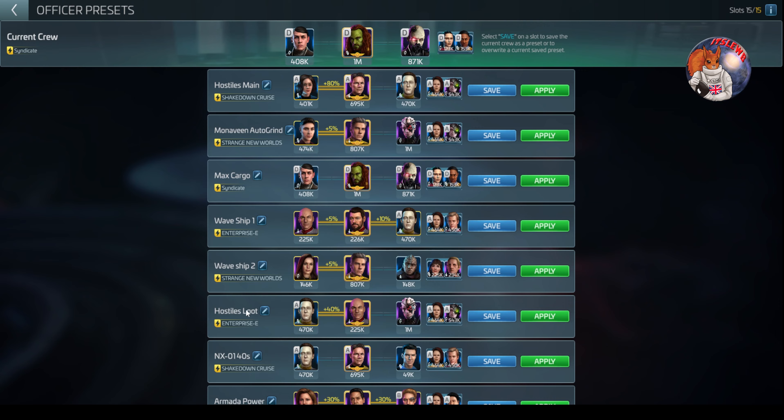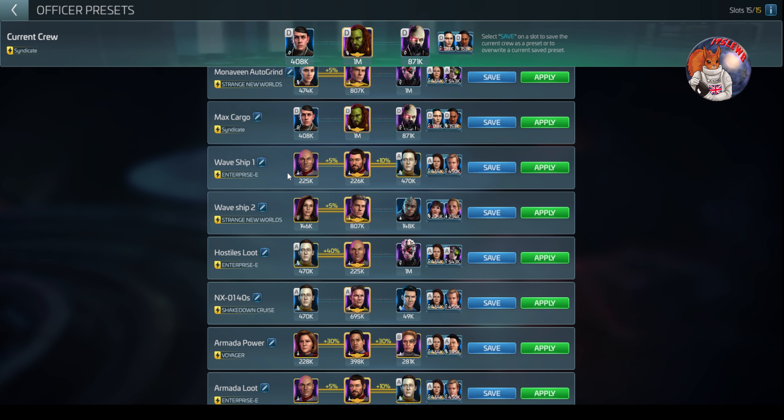Then I've got my Waves. Waves require two ships, so I've got Waveship 1 and Waveship 2. Neither of these crews duplicate on officers — I've made sure of that so it's really easy. When people are going to set up for a wave, I literally put my ships in and go select Wave 1, Wave 2, done. It's so quick. Before I put these in presets, I bet I missed four or five waves in quick succession because the waves had filled up before I'd had time to sort my crews and get in.